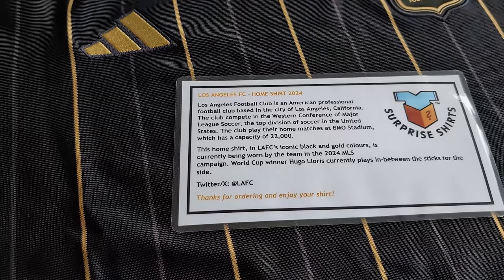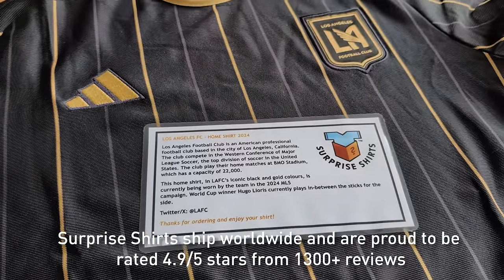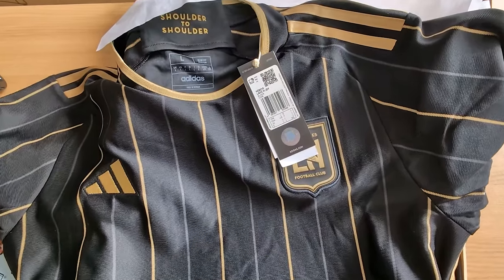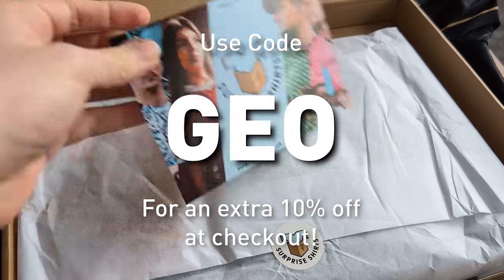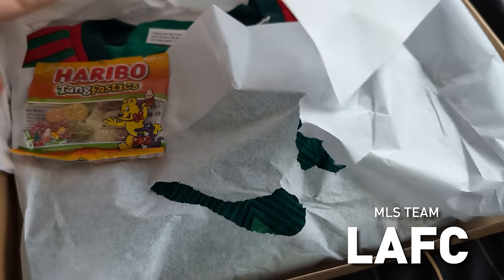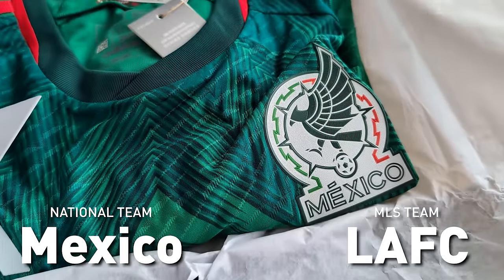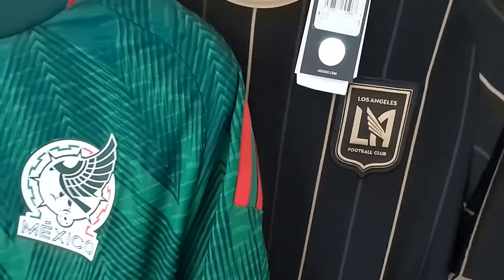It looks like I've been sent a shirt from the MLS, and that's great because I know a lot of you guys love the league as much as I do. We'll be heading to the West Coast to try and rebuild LAFC. While we open the national team box, check out the link in my description where code GEO gets 10% off at the checkout. You can even choose to avoid certain teams, leagues, and continents if you'd rather not end up playing in Korea or Australia. We're going to be rebuilding LAFC with players from Mexico. Let's get into FIFA.